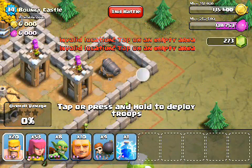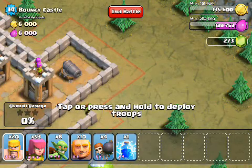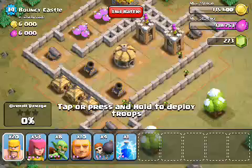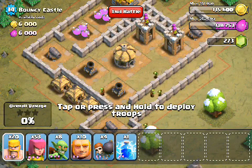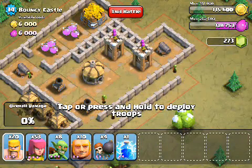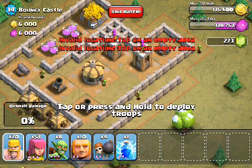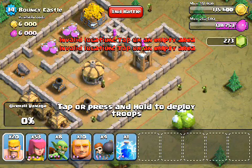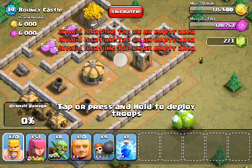Finally, attacking from the right side, there's basically no chance the wallbreakers will get distracted and go off target. The next thing for our planning stage is: how are we going to distract these mortars? Even with giants coming in from the top right attacking the cannon, we don't want them to take any extra damage when they're attacking these archer towers. So what are we going to do to distract the mortars?